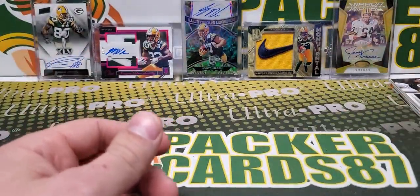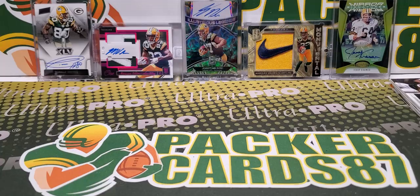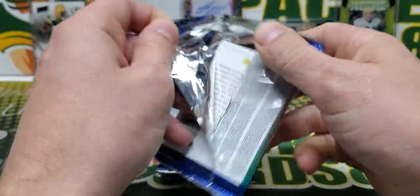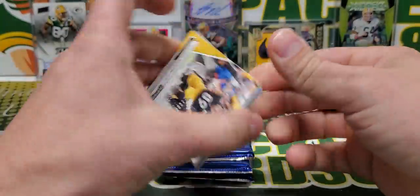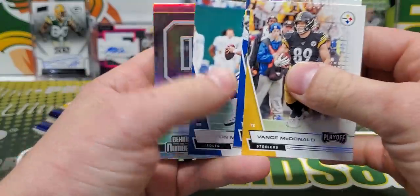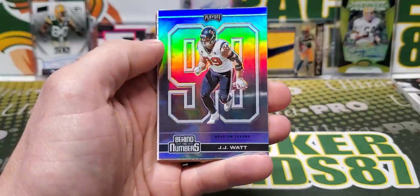Well, I guess that's how we're going to start Random Hobby Pack Opening round 49. Let's do some 2020 Playoff Football. I think it was a lot better in 2020. Yeah, they had these Behind the Numbers out of 99.